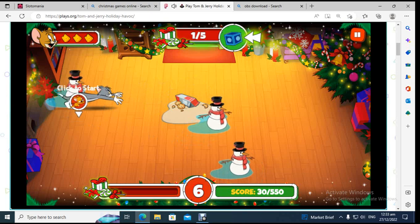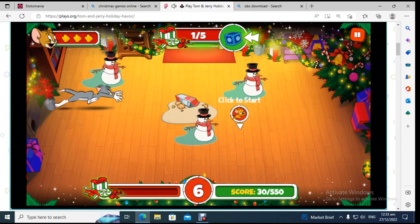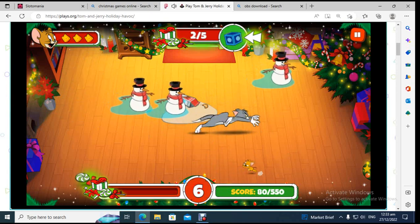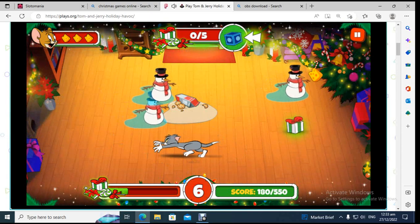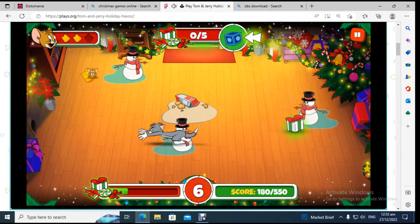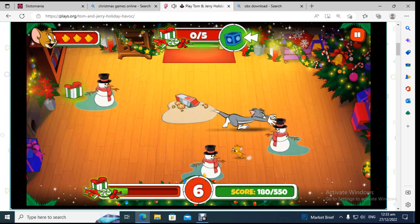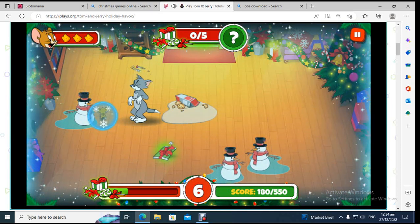There are three frosty the snowmen and spilled milk. Just going to activate the snow lizard trap. Tom is confused for a moment. I'll start here and pick up another health point.